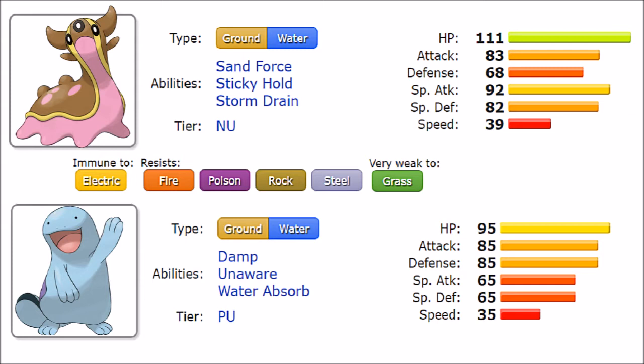Very few Pokémon are being outsped by these two. It's clear that they are both defensively oriented — lots of HP, mixed defenses, and a few peaks in offensive stats but not by a lot. They aren't famous for offensive capabilities, but more for the defensive stats that let them take hits and retaliate. By stats alone, Gastrodon seems to be the overall better one since it's specially oriented while also taking special hits and having more HP. However, Quagsire's Unaware lets it take hits more reliably without being set up against.